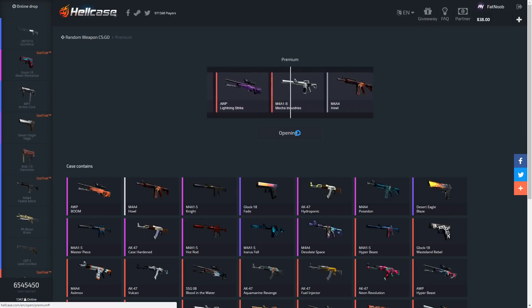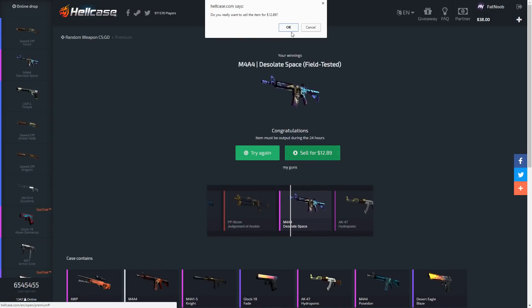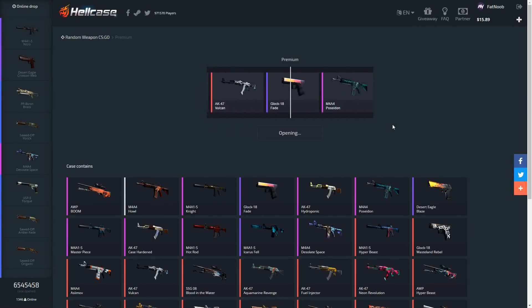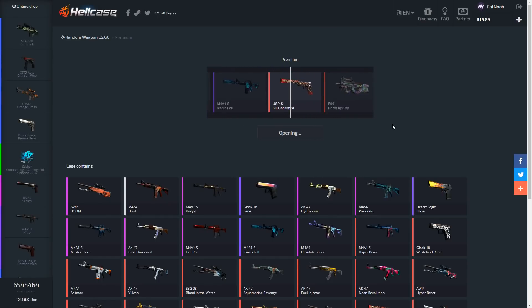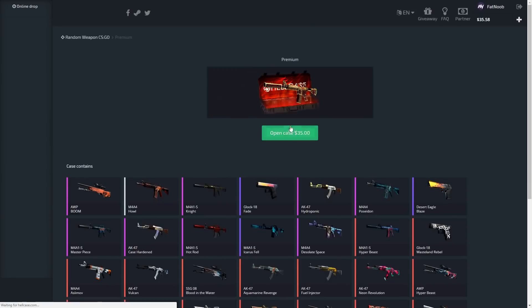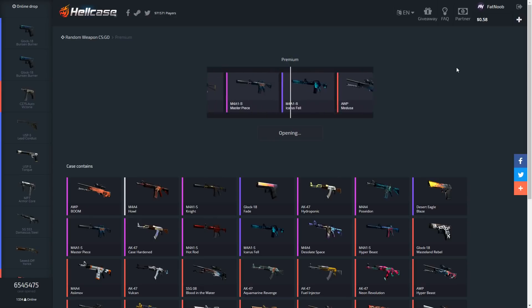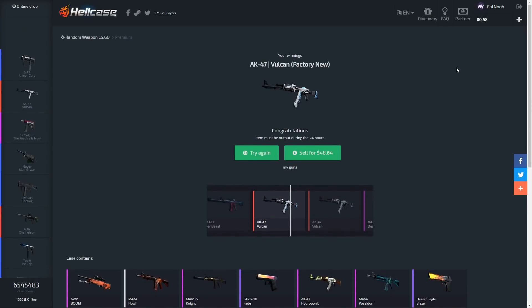We can open one more after this — come on, please be a Hot Rod. We got Desolate Space Factory New / Field Tested — not good at all. Sell that. We've got 50 bucks left. Opening another premium — we got a StatTrak Asiimov, Battle-Scarred — all right. Got a USP-S Factory New / Well Worn — not good at all. Last case with 35 bucks exactly. We got a Vulcan Factory New — yes! 48 bucks, so we're actually not gonna lose money on that final one.